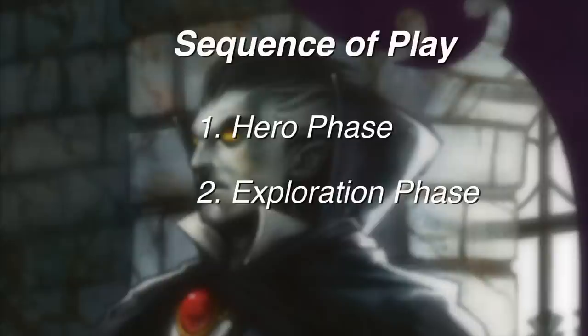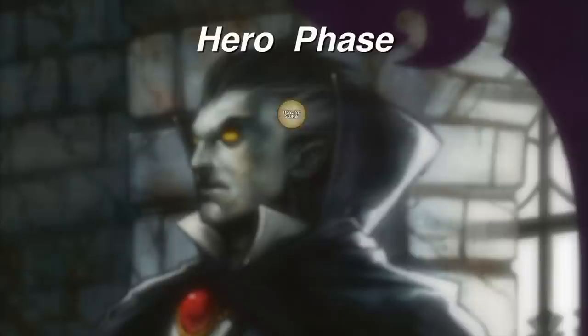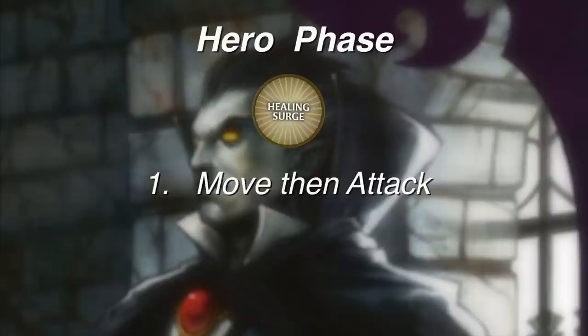On each player's turn, there is a sequence of play. Each turn consists of three phases: the hero phase, followed by the exploration phase, and the villain phase. On the hero phase, you can choose to spend a healing surge token if your character has zero hit points, and do one of three options: move and then make an attack, attack and then move, or move twice.